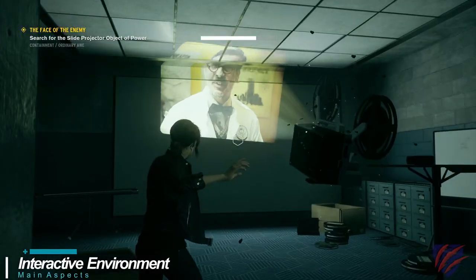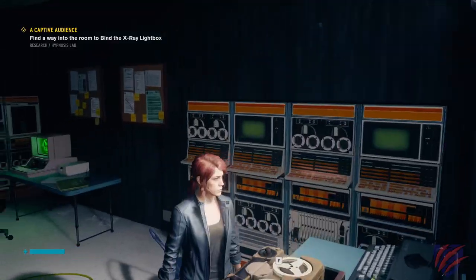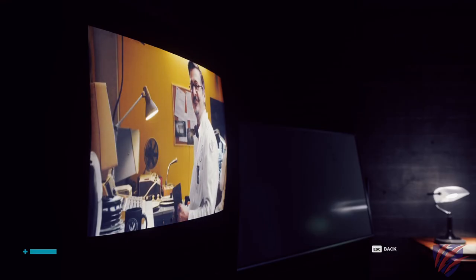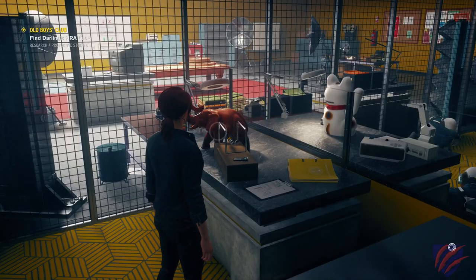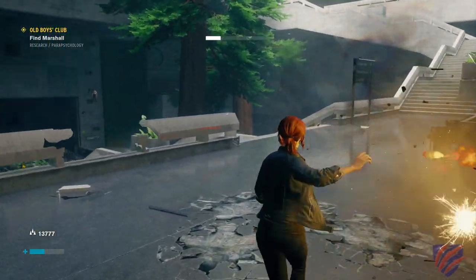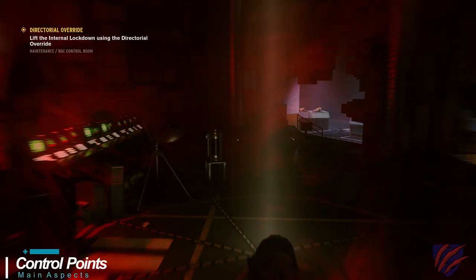Control features a destructible, interactive environment. There are TVs, projectors, and radios that provide shows, documentaries, how-tos, diaries, and a whole lot of backstory. There are knickknacks and devices you can use and manipulate, and most everything from furniture to the building itself is interactive or destructible in some way.